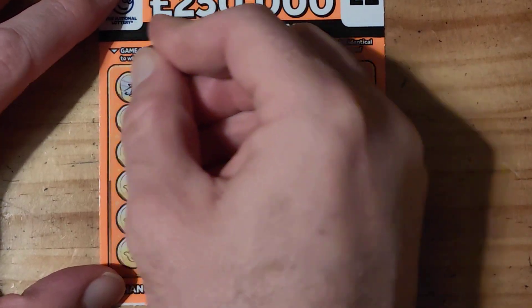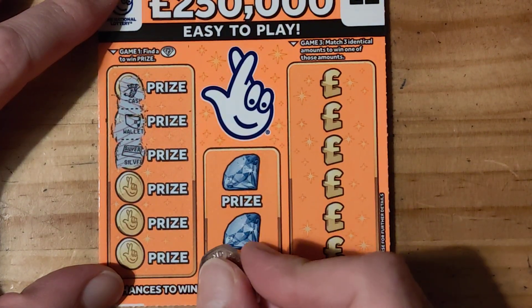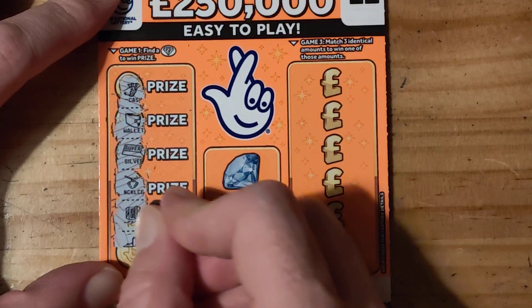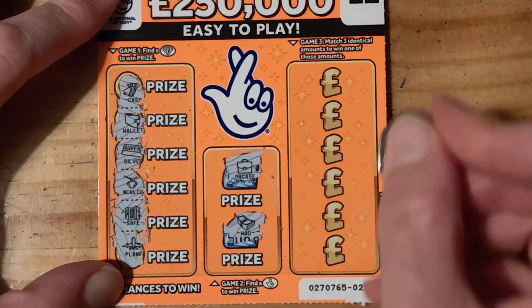So we get a diamond. We've got cash. We've got a wallet — sorry, we've got a wallet, I do apologise. Wallet, silver, necklace, with a safe and a plane, briefcase, wad.